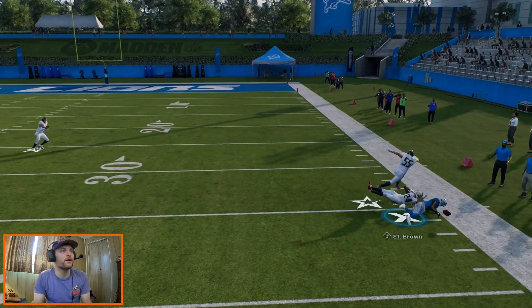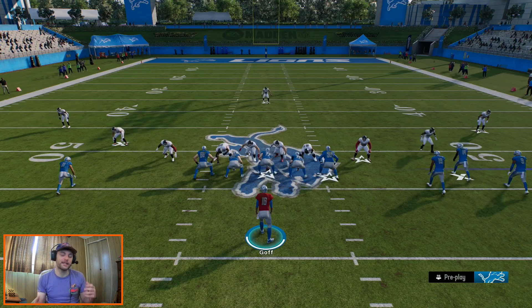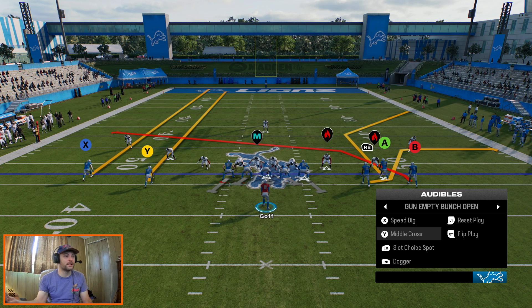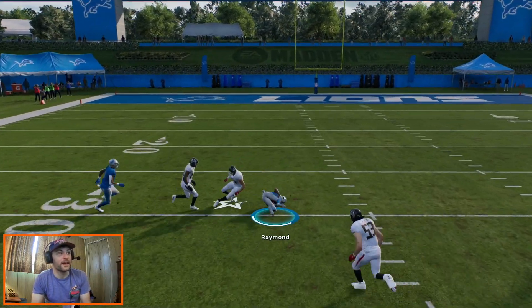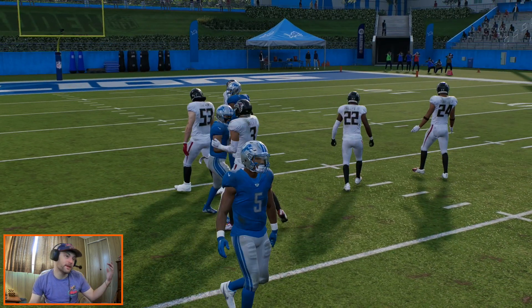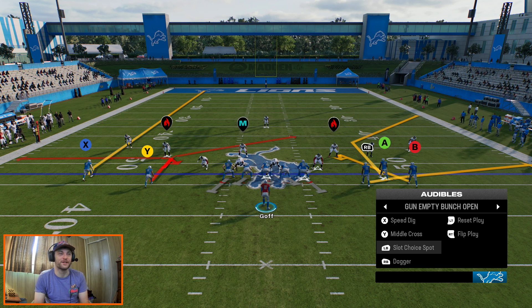We finally get zone coverage — can't quite get the completion. They did a pretty good job pinching down on that. But it's a little bit of a zone beater mixed in, along with a couple streaks to the left side of the field. If you can catch cover three and hit those seam routes, that's always a good area to look for a completion as well.